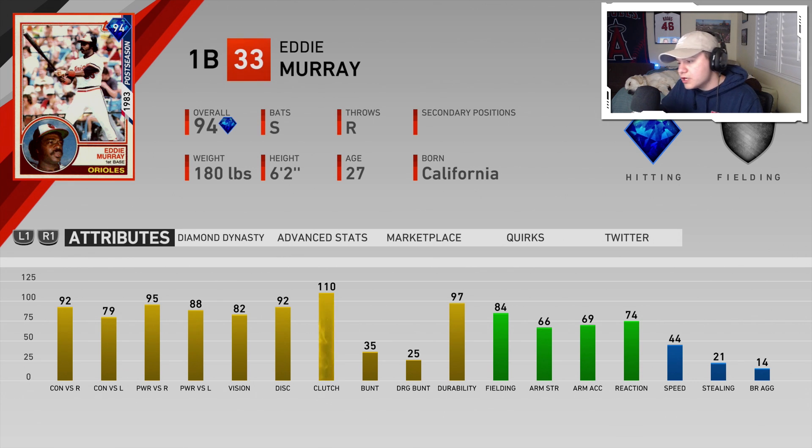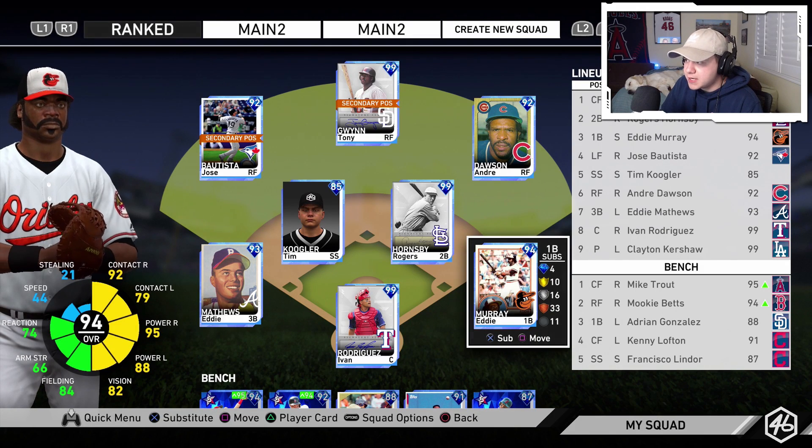Murray has 82 vision and he's a switch hitter — that's a huge deal. He's going to be able to hit from both sides of the plate so you don't have to worry about matchups. On top of that, 84 fielding. We all know how big fielding is in this game; high fielding ratings for position players matters a lot. If it's actually a big deal, this is a top three first baseman in the game right now.